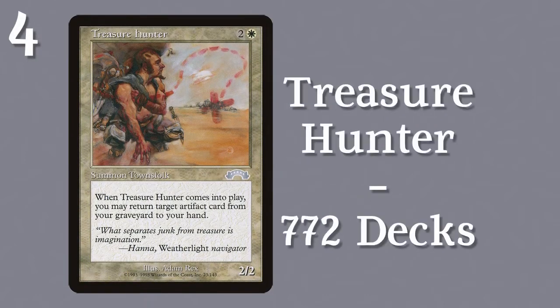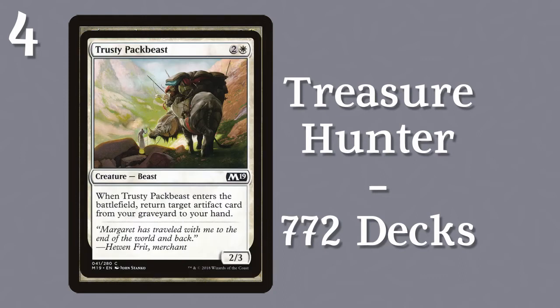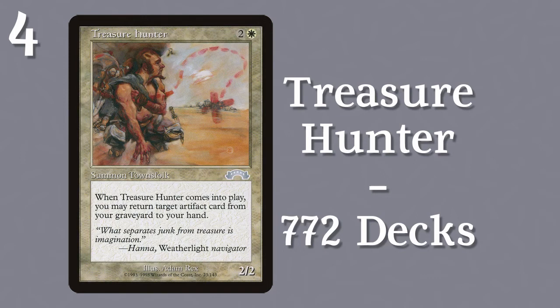Number 4, Treasure Hunter, a creature for 2 white that lets you recover an artifact from the graveyard, and is strictly worse than Trusty Pack Beast, but is somehow in 772 decks.